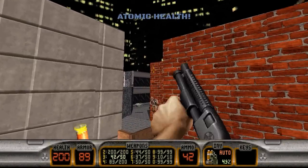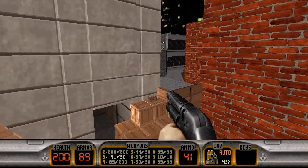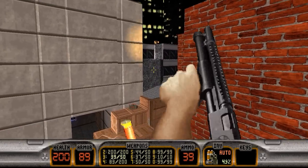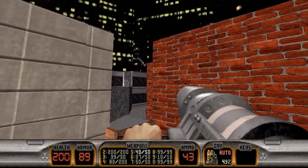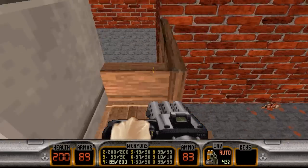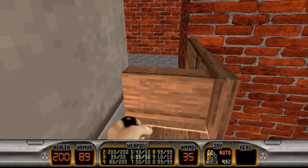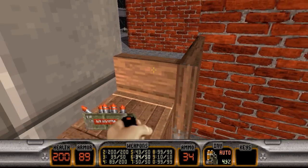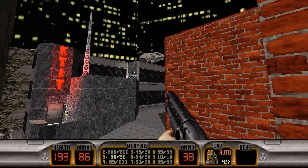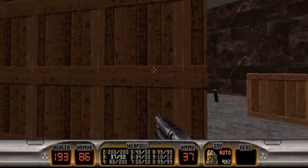Grab the atomic health, and that triggers some guys to come out of the woodwork here. Let's get rid of that turret up there. You can actually jump right over the wall here, but we're not ready to go into that area yet, so we'll leave that area for right now.